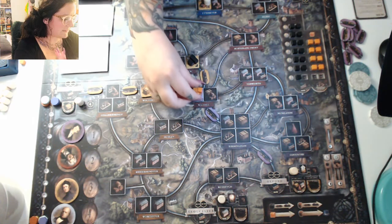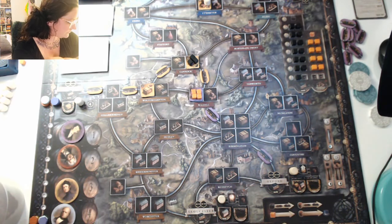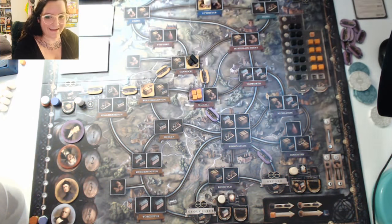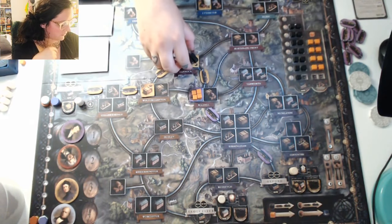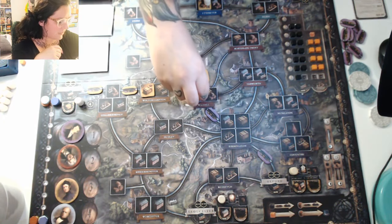This is where connected versus part of your network comes in. To access coal — because it has those little arrows on the board — you must be connected to either a coal market or to a coal industry tile that has coal on it. Iron, however, does not have that symbol, so you can consume iron from anywhere on the board. You don't have to be linked or connected — it does not matter, you can use it from anywhere.